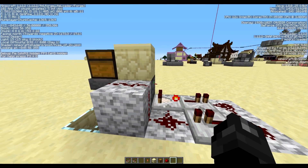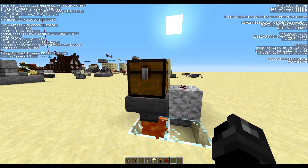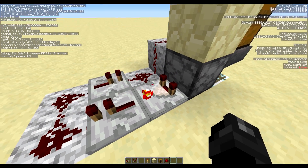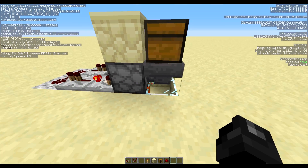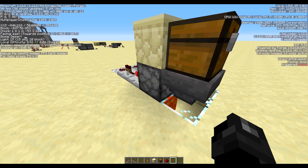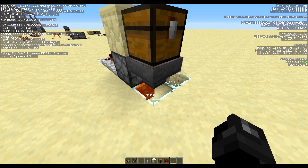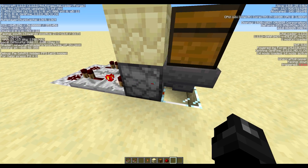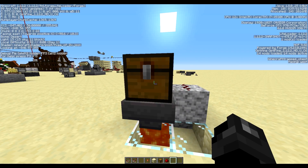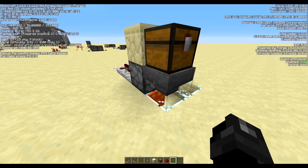Over here with the waste disposal system — the way this works is pretty simple. We have a trap chest above a hopper pointing into a dropper, which points down at a block of lava, and we have our clock reading out of the dropper. The hopper will pull items out of the chest and insert them into the dropper. Hoppers, when they receive a redstone signal, will not transfer any items — won't pull items out of the chest and won't put any into the dropper. This is a trapped chest, which means when I open it, while it's open, it's emitting a redstone signal.